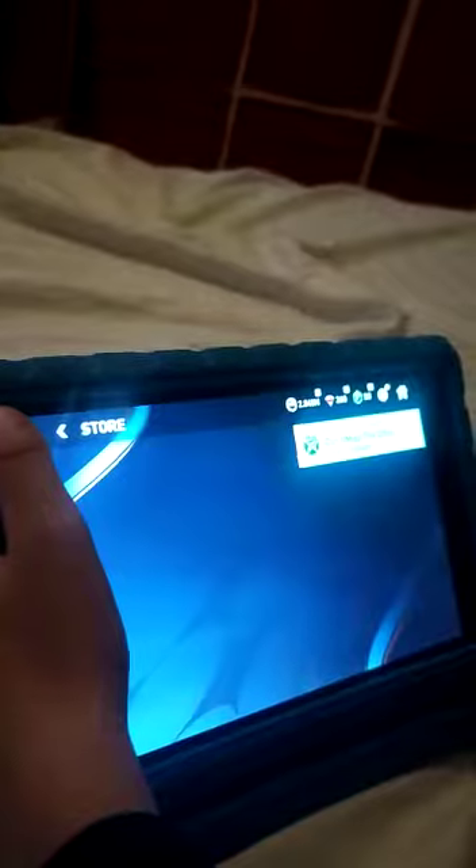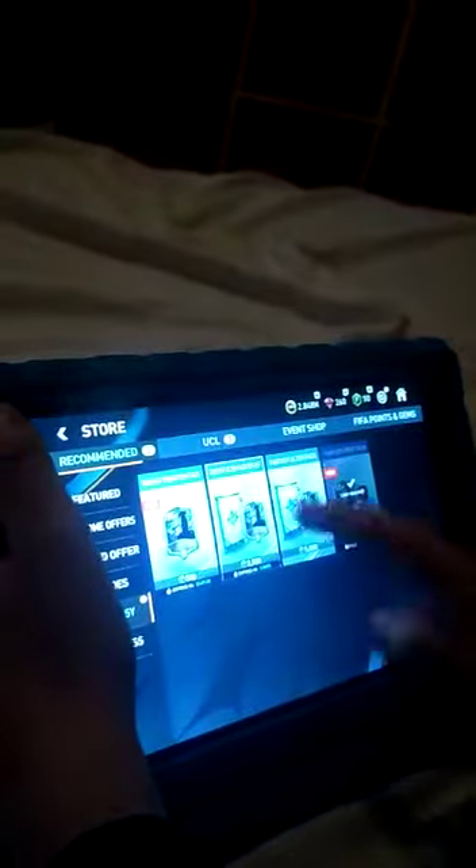Now the Fantasy pack — let's see what we can get out of this. 20 transfer items. Now let's go to the UCL.